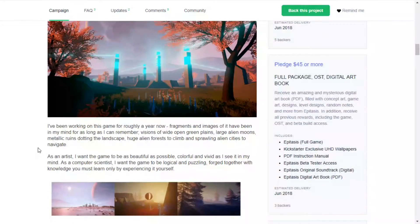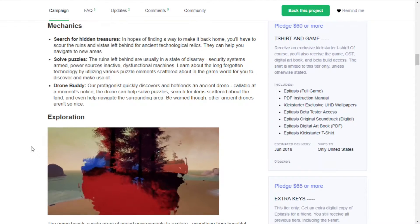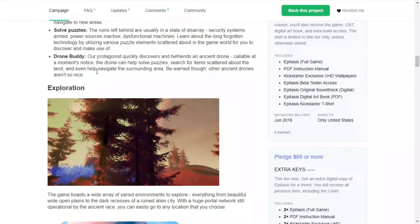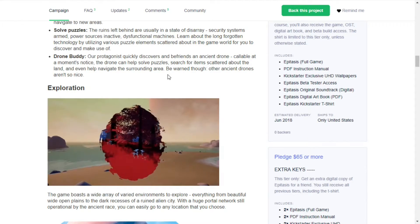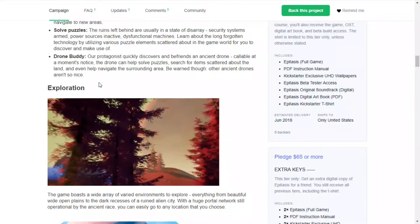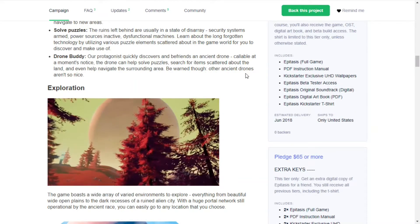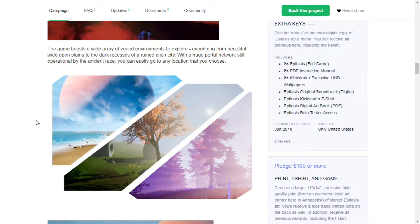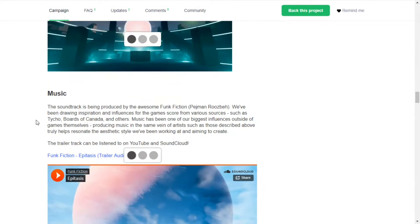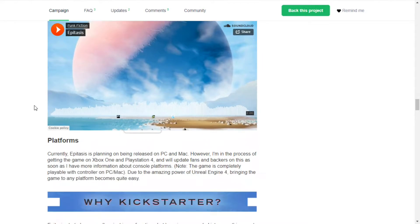You travel to different planets, which is cool. Mechanics include searching for hidden treasures to find a way back home, exploring ruins, and solving puzzles. Your protagonist quickly discovers and befriends an ancient drone — callable at a moment's notice. The drone can help solve puzzles, search for items scattered about the land, and even help navigate the starting area. Be warned though — other ancient drones aren't so nice. The soundtrack is being produced by Funk Fiction.